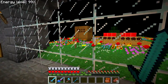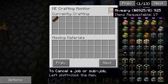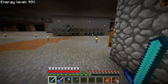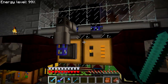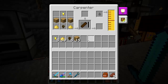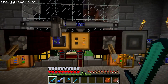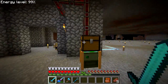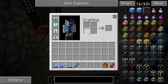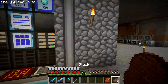I actually did automate the alveary blocks — I think I did that on stream. Up here I'm making these alveary blocks using seed oil and honey. Down here this machine is making the scented panels, and another is making the frame components that auto-craft into an alveary block. It's pretty slow but it gets the job done.